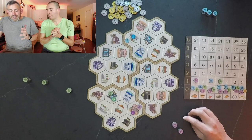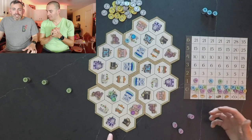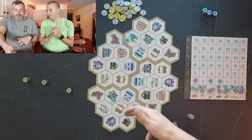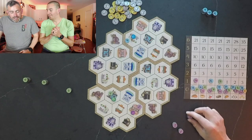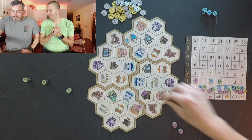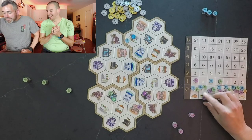Paul deliberates — he could rush to deliver to the three-star but would lose a vegetable. He decides not to, and also doesn't want to set up Devin's two-star play. Paul moves into Devin's starting neighborhood and delivers a beet to the bakery, establishing presence there.